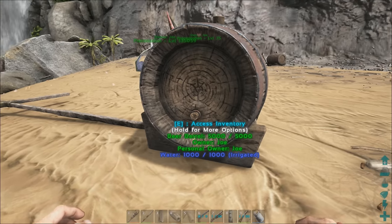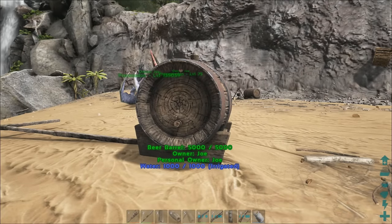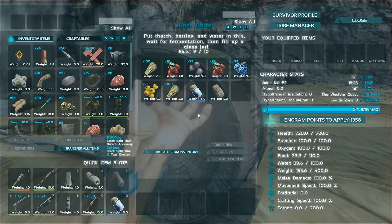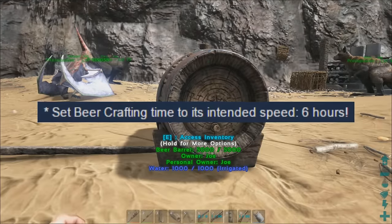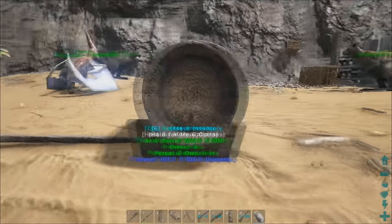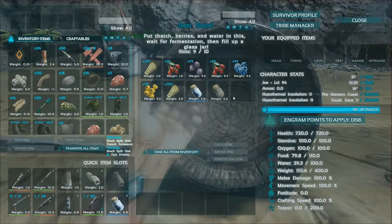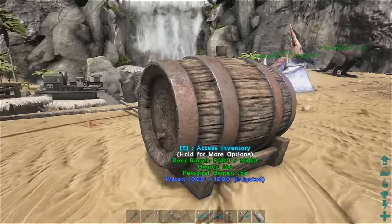Unfortunately, I won't be able to show you the new beer brewing in this video. I've been doing a lot of research looking around on many different websites and the wikis, and I also checked the patch notes page - it says it takes approximately six hours to make one beer. I have been spending a lot of time just staring at this barrel and nothing has happened. So that's it for this week's ARK Survival Evolved update. Please show some support by smashing that like button, and if you're new here be sure to subscribe for more ARK Survival Evolved content.